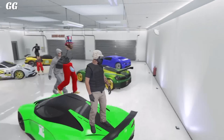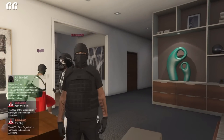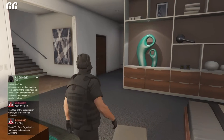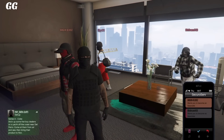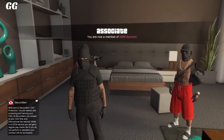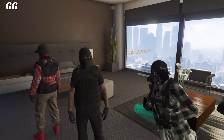Without further ado, let's jump straight into it. The first step for this glitch is to go over to your high-end apartment. You want to have a CEO or VIP friend invite you to be a bodyguard. Accept the invite, then go near your bathroom in your high-end apartment.